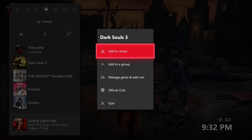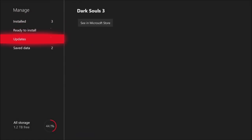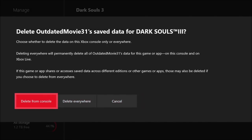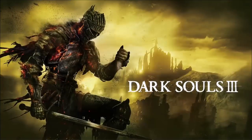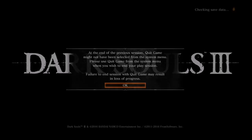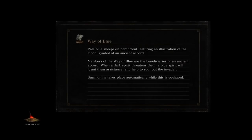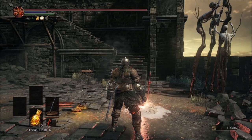Press the menu button, go to manage game and add-ons, then scroll down to save data, go to your profile, press A, go to delete from console and then press A again. Then go ahead and load back into Dark Souls. Now you know how to duplicate one stack of items at a time.